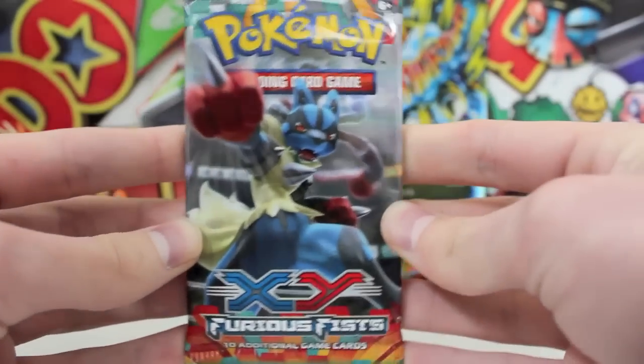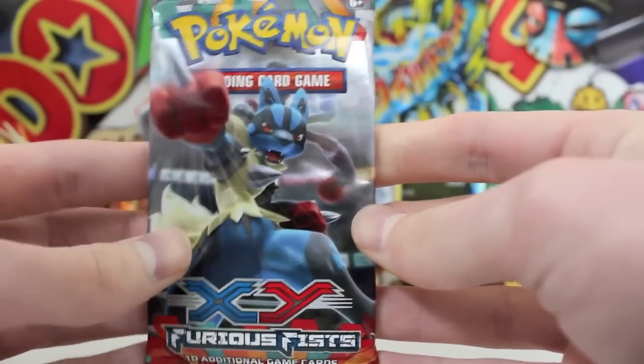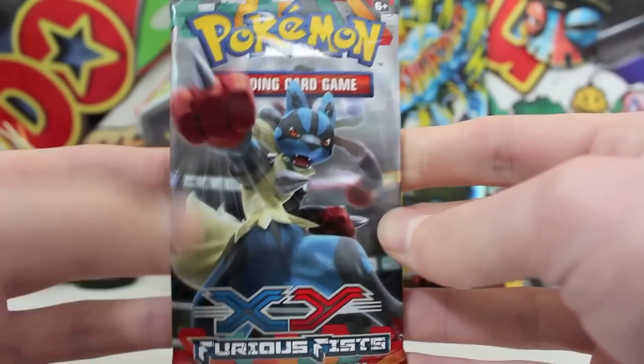So we are on the final booster pack of this Furious Fist opening. And look at the badass artwork — Lucario. He is such a swag boss. Oh my gosh. That is — look at that pin there, he's ready to stab someone. He's like Wolverine. So let's get this one open.